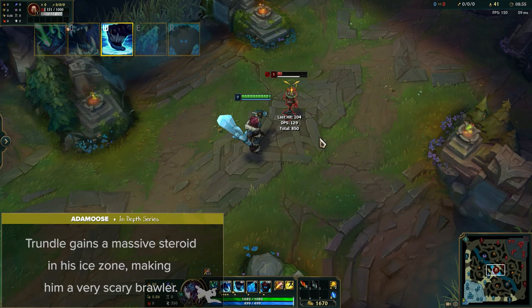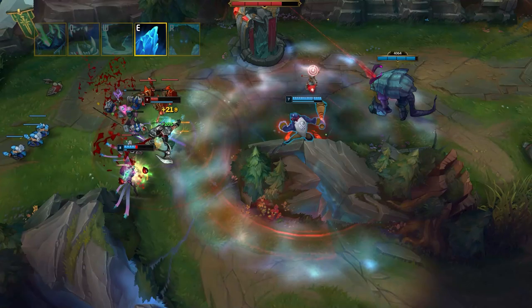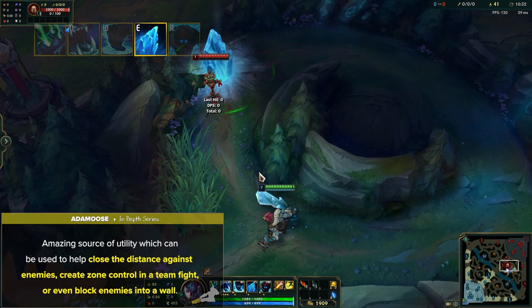Trundle's E is called Pillar of Ice. Trundle projects a huge pillar of ice at the target location for 6 seconds. This knocks back units and acts as impassable terrain for the duration, also slowing all nearby enemies. This pillar is an amazing source of utility which can be used to help close the distance against enemies, create zone control in a teamfight, or even block enemies into a wall with some good pillar positioning.